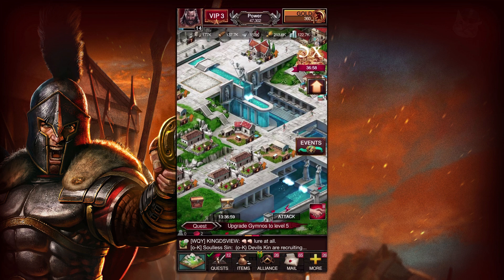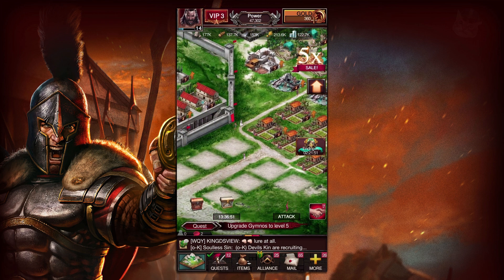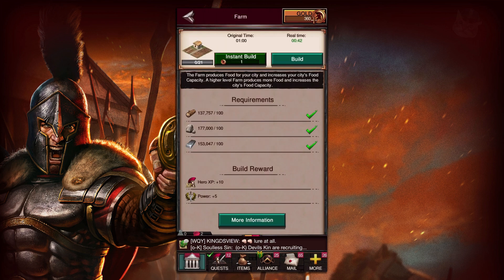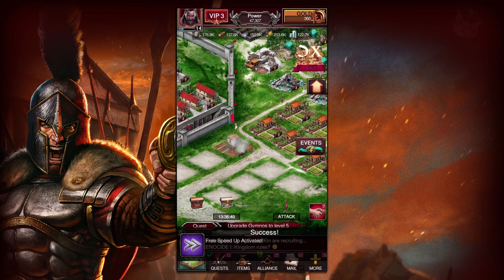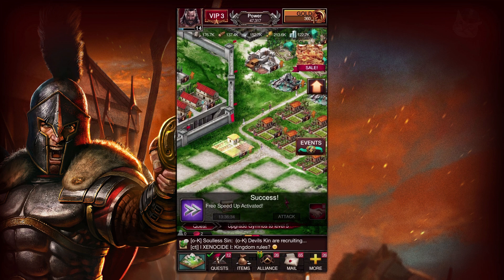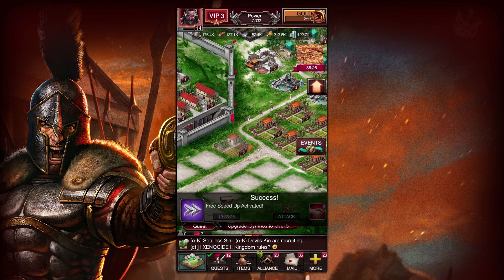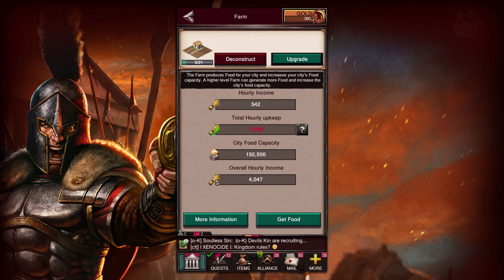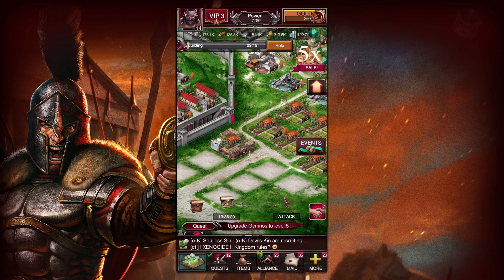So we're going to build that farm, train some more troops, and then we should be good to go. We should have enough experience to be at level 15, and then we'll launch our attacks on two separate kingdoms. We don't have that many troops right now, so we definitely need to make some more. This is definitely a time management game, so we're going to try to maximize our time here. We're going to use our free speedup to upgrade the farm to level 2, and do another upgrade. We've got some free boosts here, which is nice — we'll be running out of them very soon.